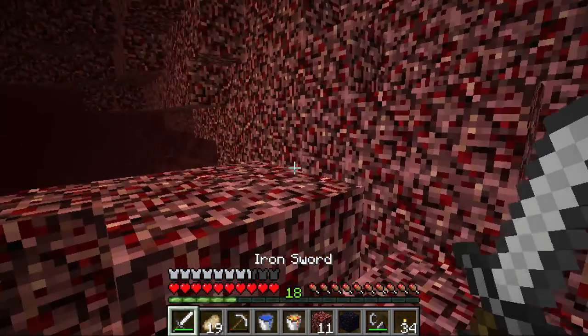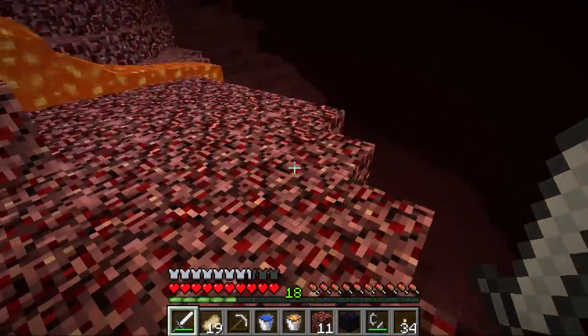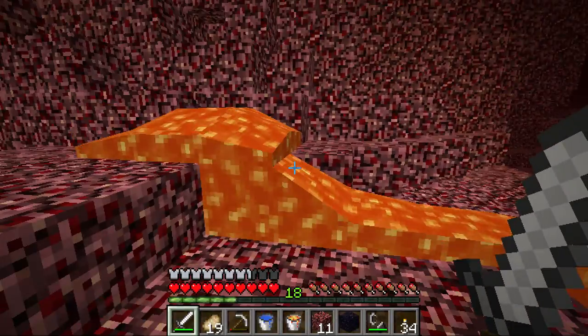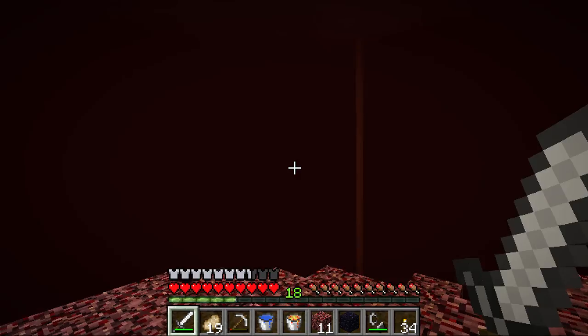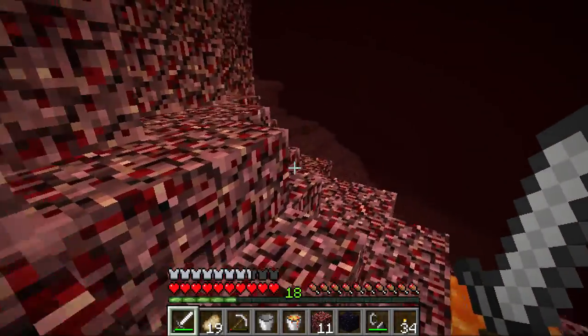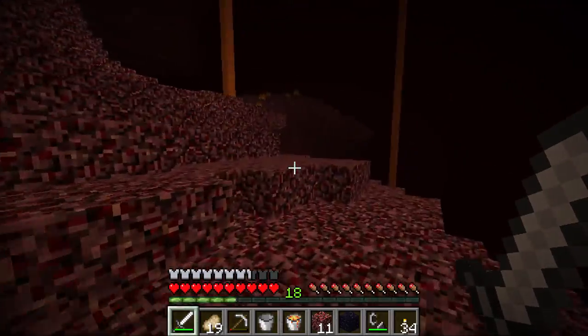Let's get some lava here. One of the nice things about the nether is there's no shortage of lava, so if you ever need more lava and you're near the nether, it's certainly your best and easiest way to get it. But one thing to know is water doesn't work here — for example, put out water and see, it just disappears. So definitely don't count on using water for anything here.